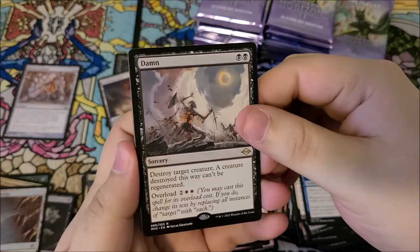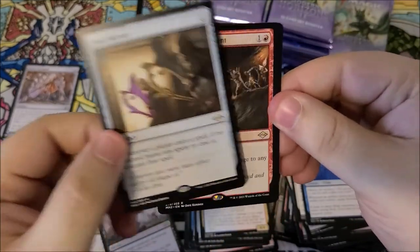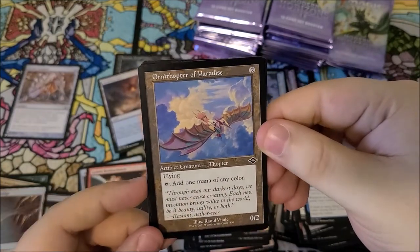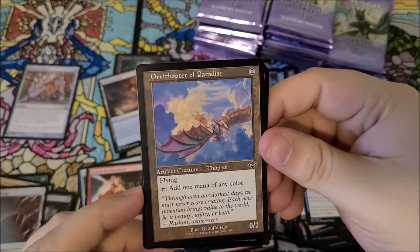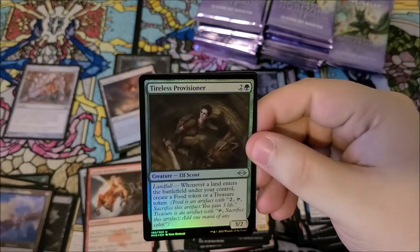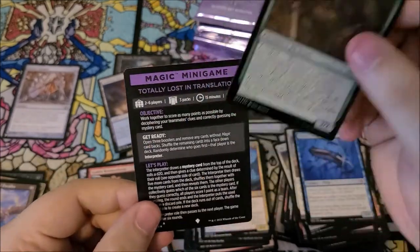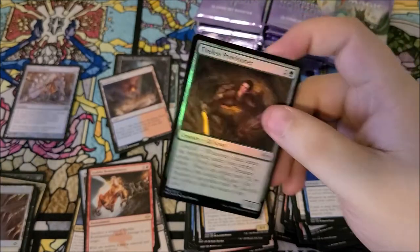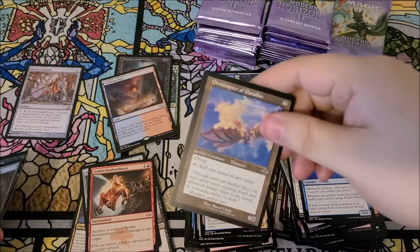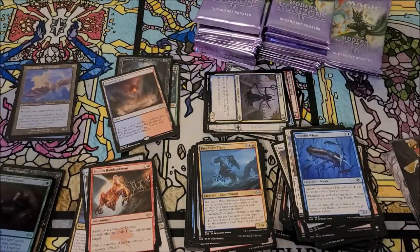Damn — but damn, that's a good card. We got another good card with void mirror, and a third rare in goblin bombardment. We have ornithopter of paradise — great combination of two cards — as our weird side frame card. We got tireless provisioner, very neat, and a foil. I'll sort out which pile that goes in.